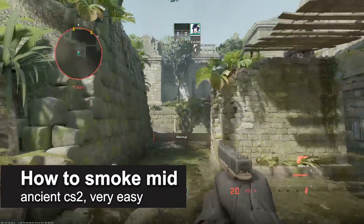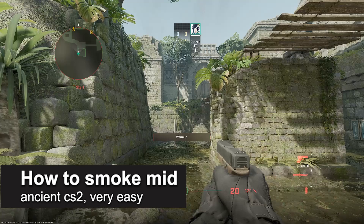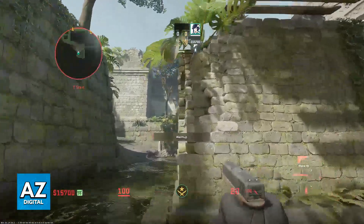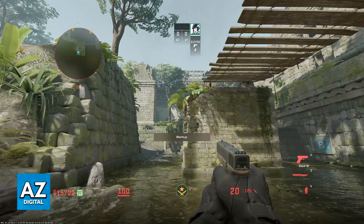In this video I'm gonna teach you how to smoke mid on Ancient in CS2. It's a very easy process so make sure to follow along. I'm gonna show an extremely simple smoke that you can do from T-Spawn.